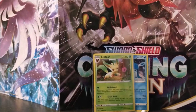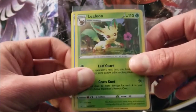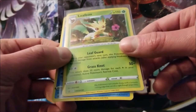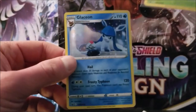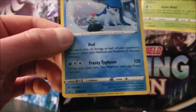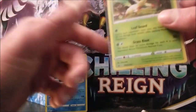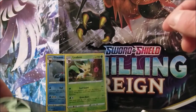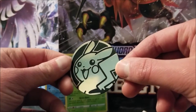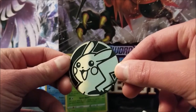Okay, so I just got everything out, so here are the promos. Leafeon — this is SWH 191. Very nice looking card. And then over here we have Glaceon — this is SWH 192. Nice looking card. And here is the coin. This coin is a lot larger compared to most TCG coins.